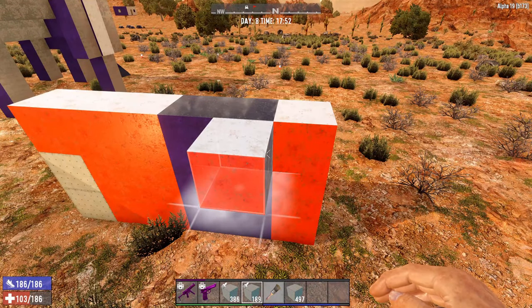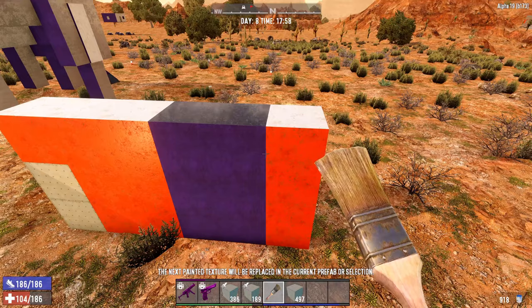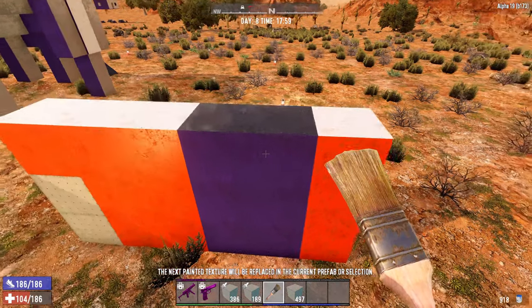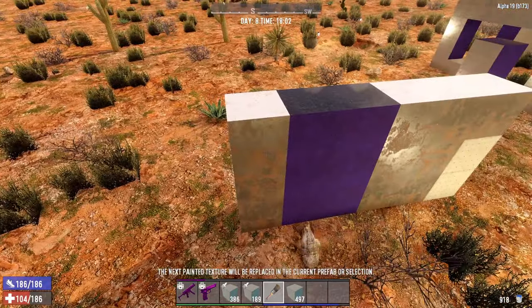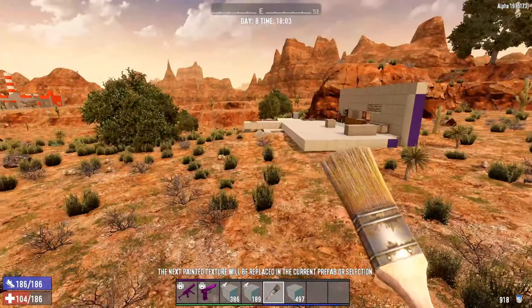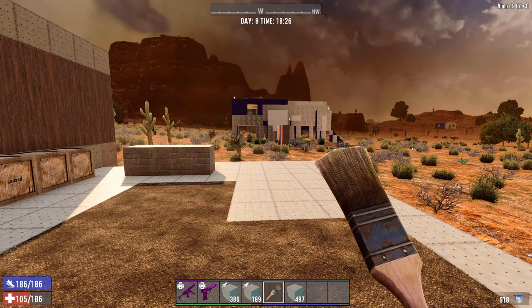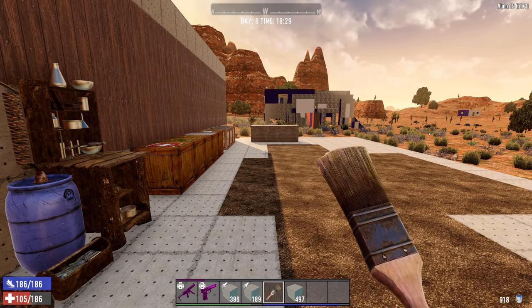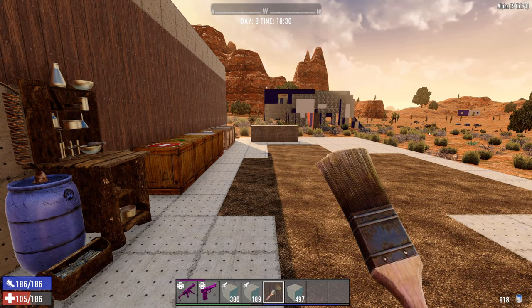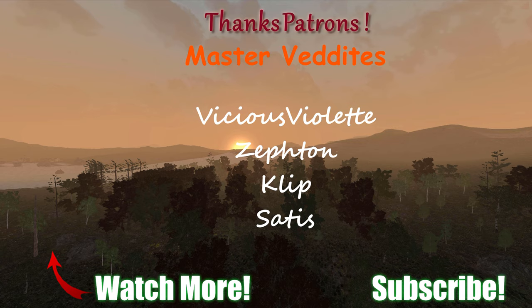There's also 'replace paint,' however it only works when dealing with prefabs. It allows you to change from one texture to another across all blocks inside a prefab. I'm not going to show that one since I never use it and I'm not in a prefab right now. But now you know everything you need about painting in both survival and creative mode. Go out there and paint your bases, paint your home, make it look nice and pretty. It's not going to make it more durable against zombies, but at least you'll be living in a little bit more style and a little bit less squalor. Thanks for watching, make sure you subscribe - special thanks to the great patrons supporting the channel.